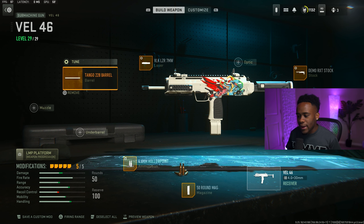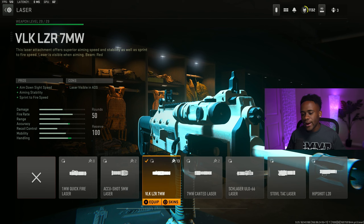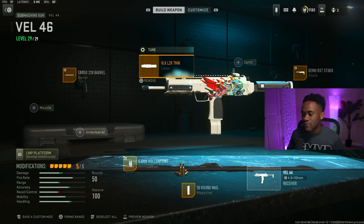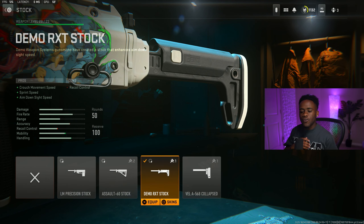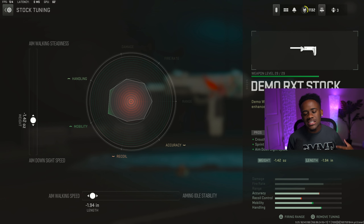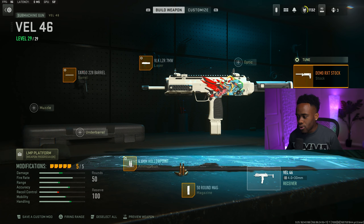And also for your laser, we are rocking the VLK LZR 7W laser, which will give you straight mobility out of your gun. For your tuners, I will max out the sprint to fire speed. And for your aim down sight speed, I will put this thing to a negative 27.97. And then your third attachment, which is for your stock, I will rock the Denmark RST stock — it gives you straight crouch walk speed, sprint speed, and aim down sight speed. For the tuners, aim down sight speed is at a negative 1.42, and for your aim walk speed, I will just set this thing to a negative 1.94.